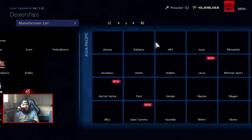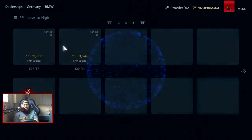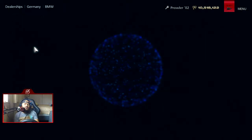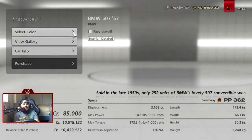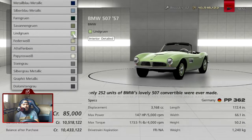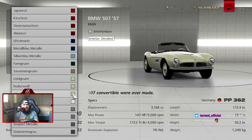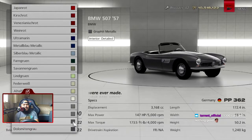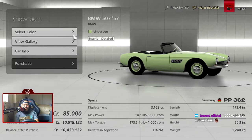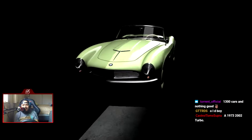The car I'm going to be using is a classic — a bit of a weird choice but I like it nonetheless. I'm going with a 1957 BMW 507. I'm going to paint it — there's 1300 cores and nothing good. There are some good cars in this game, like this one. I mean it's not fast, it's an old boy, but it looks really nice.